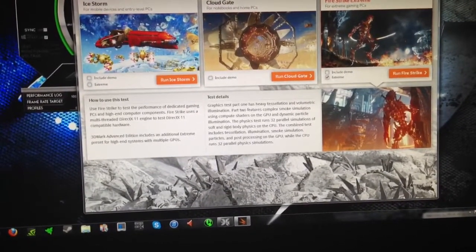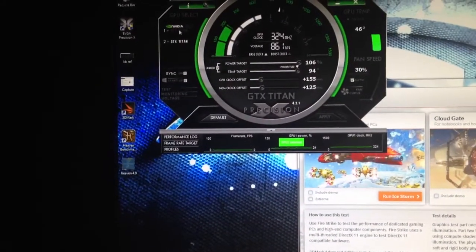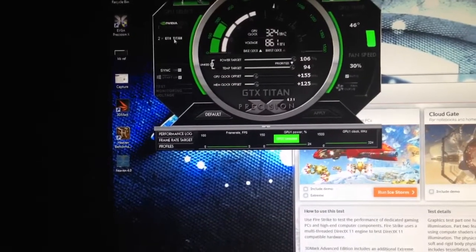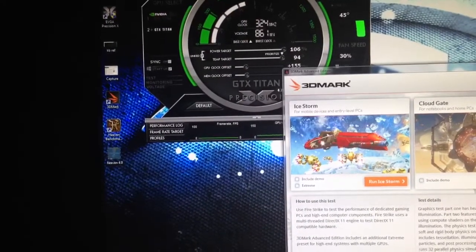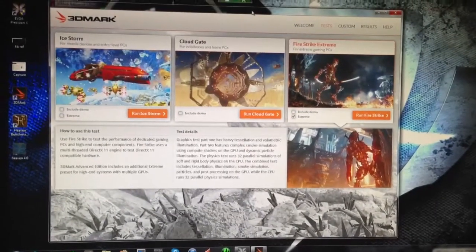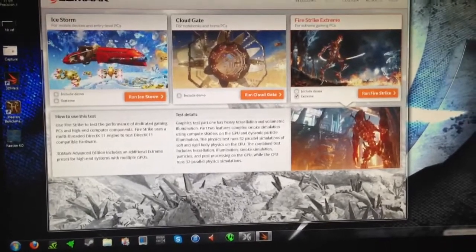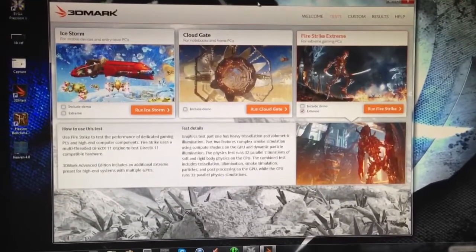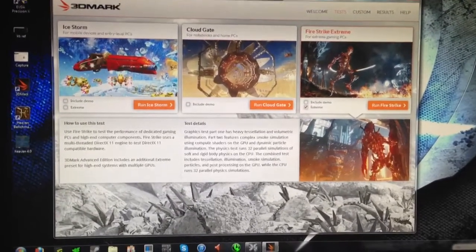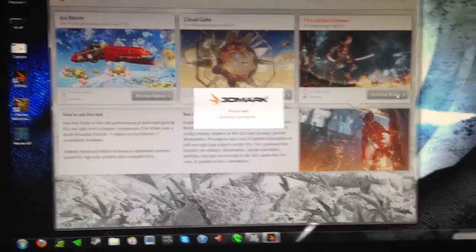I'm going to check the box, and before I run it, I'm just going to show you that I'm going to be running Titans in SLI. You can see that they are both overclocked. I'm using a 3770K processor with 16GB of 1866 memory and a Samsung 840 SSD. Alright, Xtreme — let's run it.